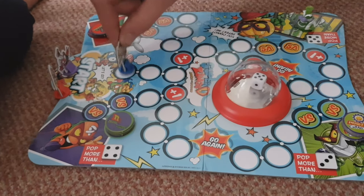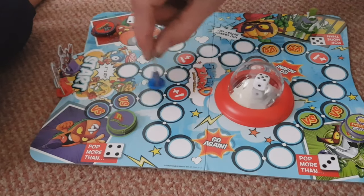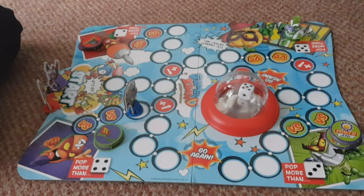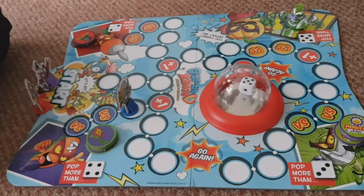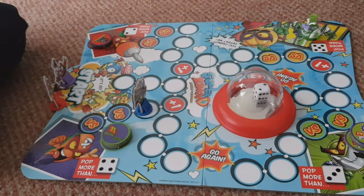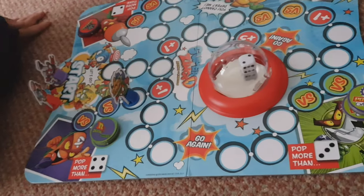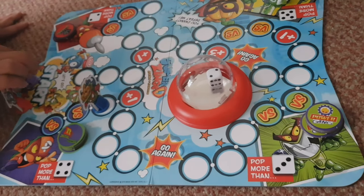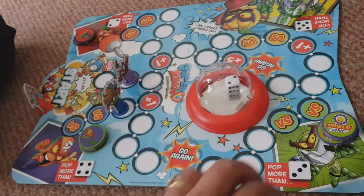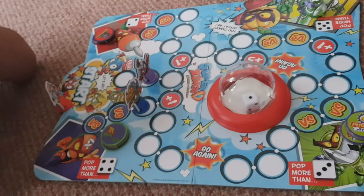Right, so one, two, three, four, five — I'm going to go for blue. Ben's turn. You've got two. Doesn't matter, lots of places to go, so you move your piece two circles. Mummy got a one.